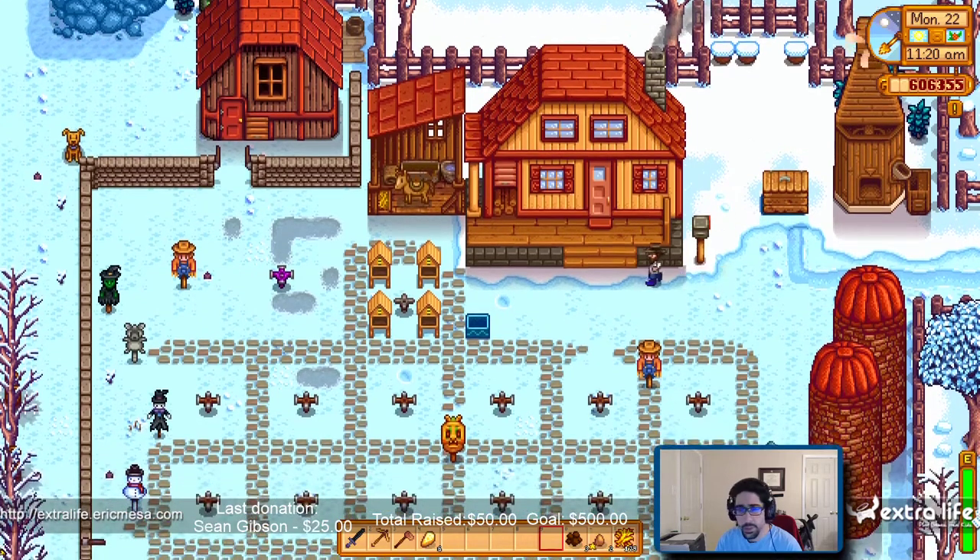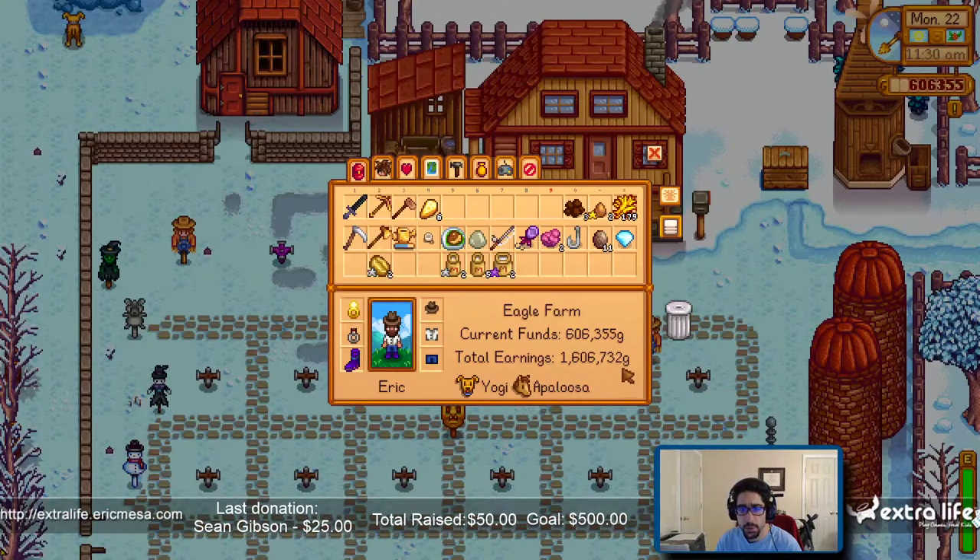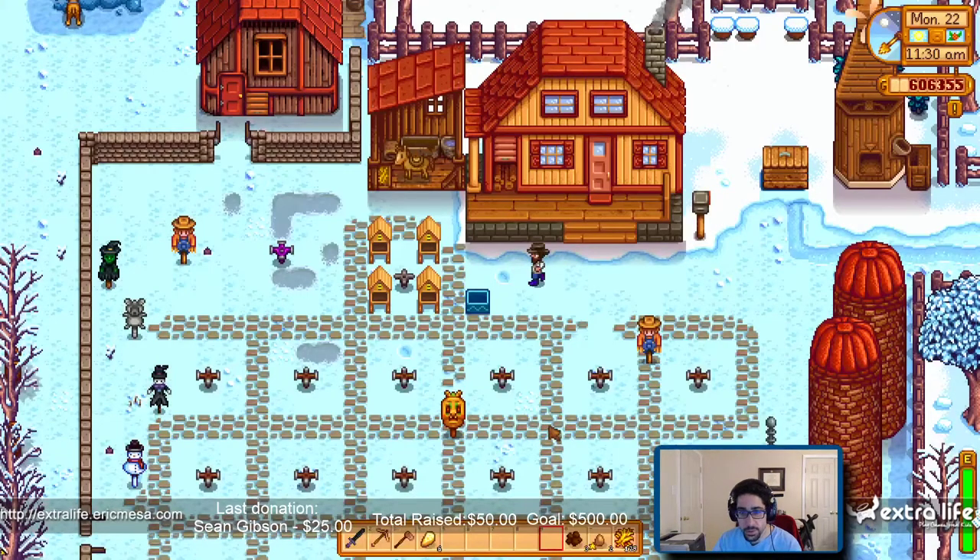Sprinkler, shed expansion, mini fridge. Mini fridge — who sells the mini fridge? I don't remember. Let's look that up. Nobody in chat just yet. Let's look for it — any fridge — carpenter's shop. Where's the carpenter's shop? Oh, okay.